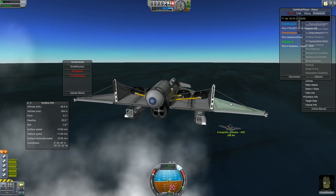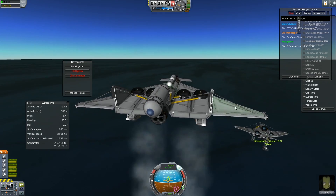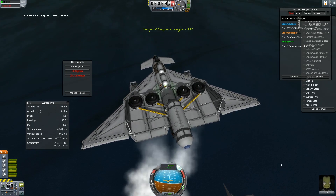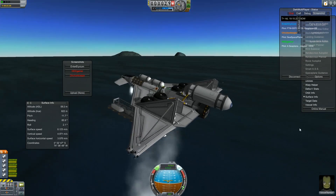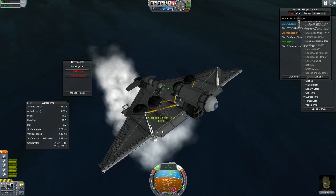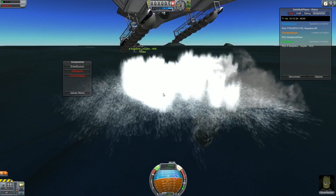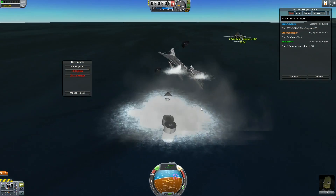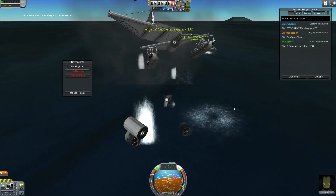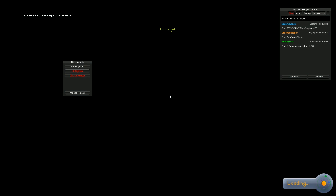I've landed on the runway. Beautiful save. Come land next to me — the water's nice and cool. I'm going to use RCS. I'm not going to space today. That's beautiful. I'm on the sea. With my remaining fuel I'm going to go say hi. Lots of clones are being spawned.